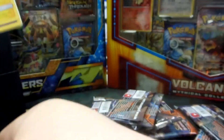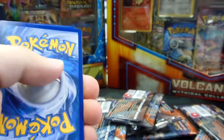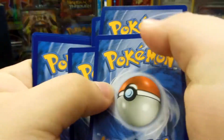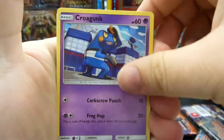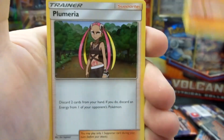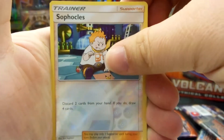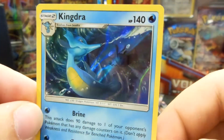One more pack to go. Right off the bat, that's going to be a good card. Last code card. One, two, three energy, one and two. Starts off with a Pikachu, Croagunk, Magikarp, Meowth, Wimpod, Lunatone, Palimino, Seedra. Reverse Holo is a Scolipede. And the final Rare in the pack is... ooh, Kingdra Holo. Not too bad, not too bad.